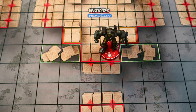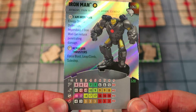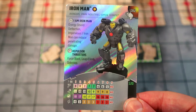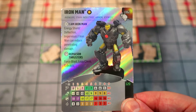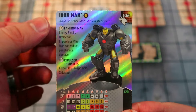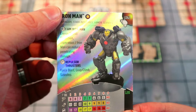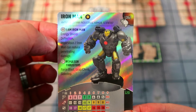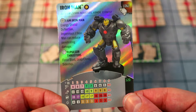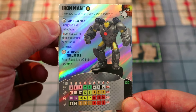It is an Avengers theme team at 300 points. This legacy card was designed by Daniel Powell, who won the chance to design it at the last HeroClix for Huntington's event — thanks, it turned out pretty great. He has Avengers, Stark Industries, Armor, and Scientists keywords, pretty much what you want on an Iron Man. He has the New Avengers team ability, which gives him a plus-one attack on certain targets.